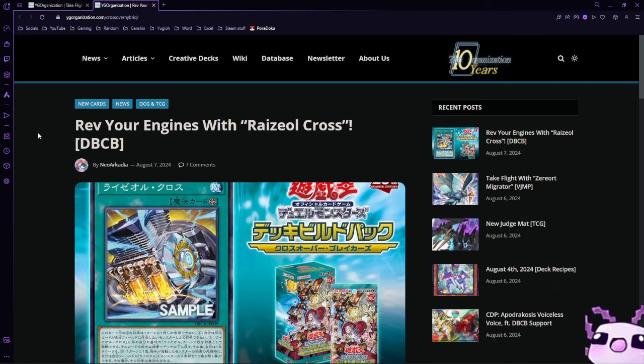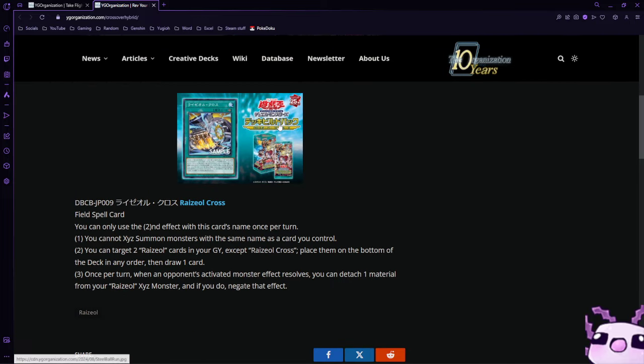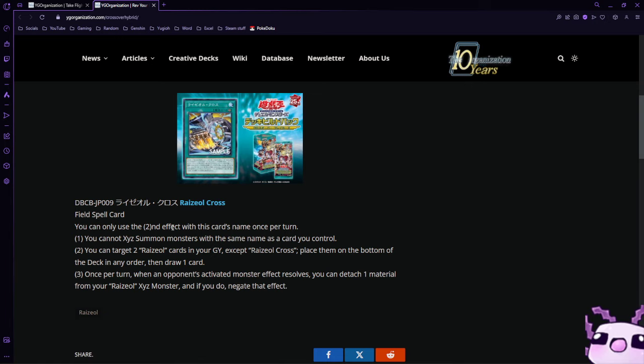After that let's get into Razel Cross — kind of like Sprite Double Cross. It's a field spell, which is very interesting. You can only use the second effect of this card's name once per turn. You can exceed summon monsters with the same name as the cards you control.